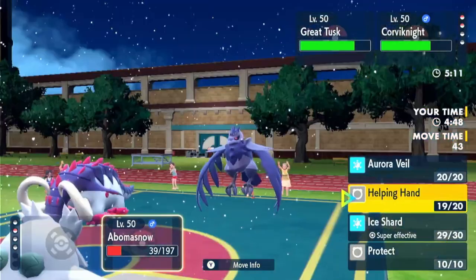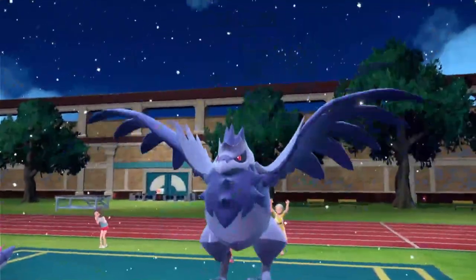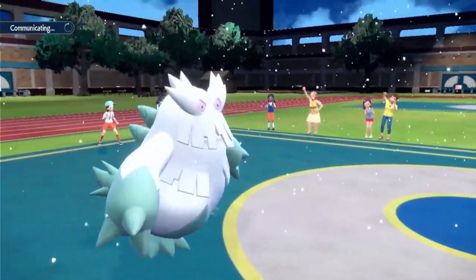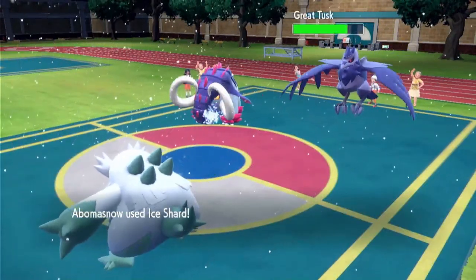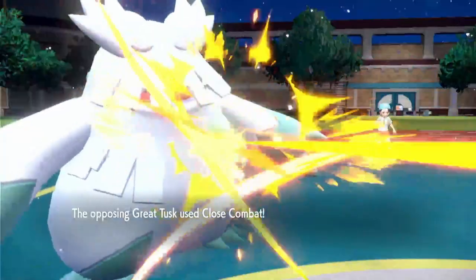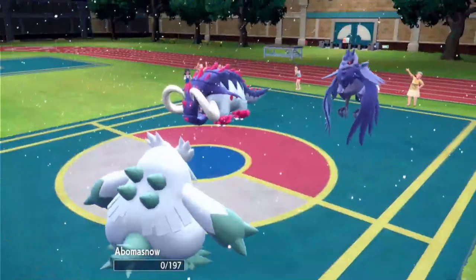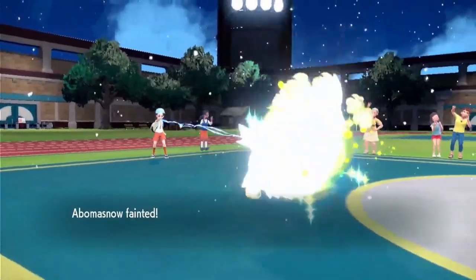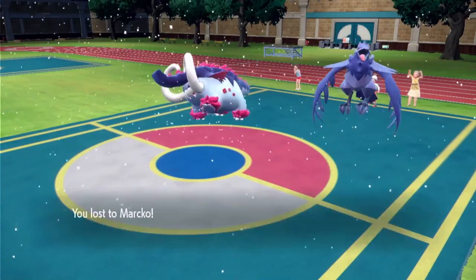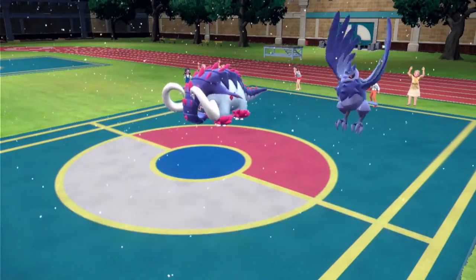Here I know Great Tusk is faster than Corviknight. If my Great Tusk can outspeed their Great Tusk and Corviknight attacks Abomasnow, I have a chance of winning. So I decide I'm going to go for Helping Hand into Headlong Rush on their Great Tusk — and if I can win the speed tie, I'll win this game. But they go first, so I lose. There's a chance I win this game if I outspeed, but unfortunately it was just not in the cards. We do not get to do the thing, and that makes me really sad. But it was still a pretty close game. This definitely could have gone either way.